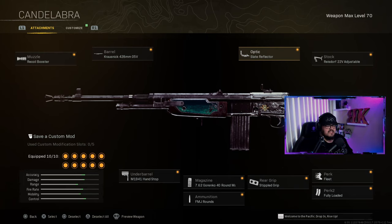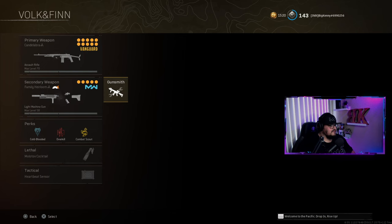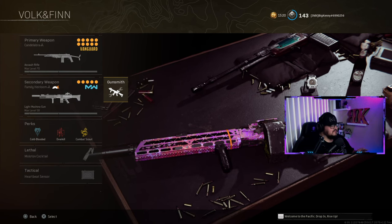I use the Slate Reflector. This is a championship winning build — I'm going to post a screenshot for you, check it out. For the secondary, like I've said before I like SMGs. I'm using an SMG as my secondary so when I grab my loadout I can run and gun real fast.